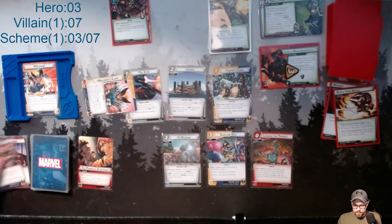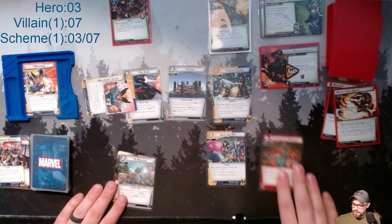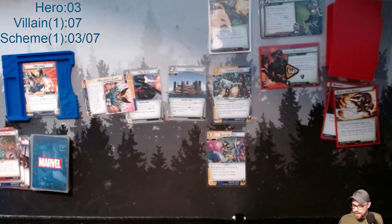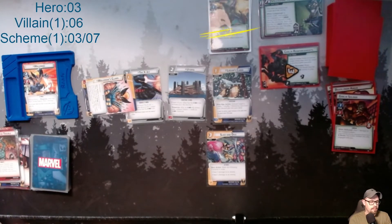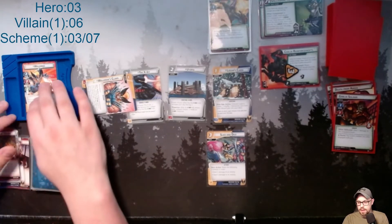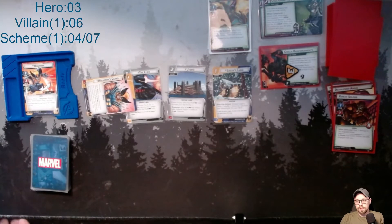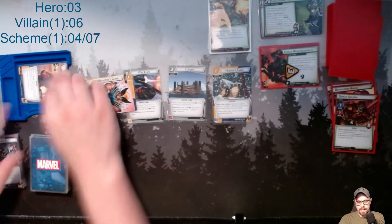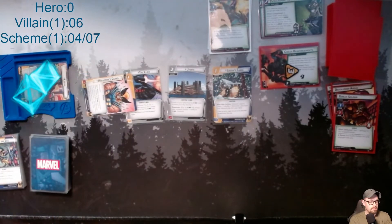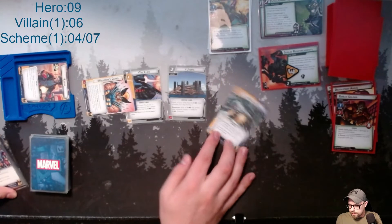Then I am going to use Power Regression, X-Mansion, and Looking for Trouble to attack for six. And I guess I would have added an extra one there. Then I'm going to flip over as Wolverine and heal for six, so I'm at nine now.